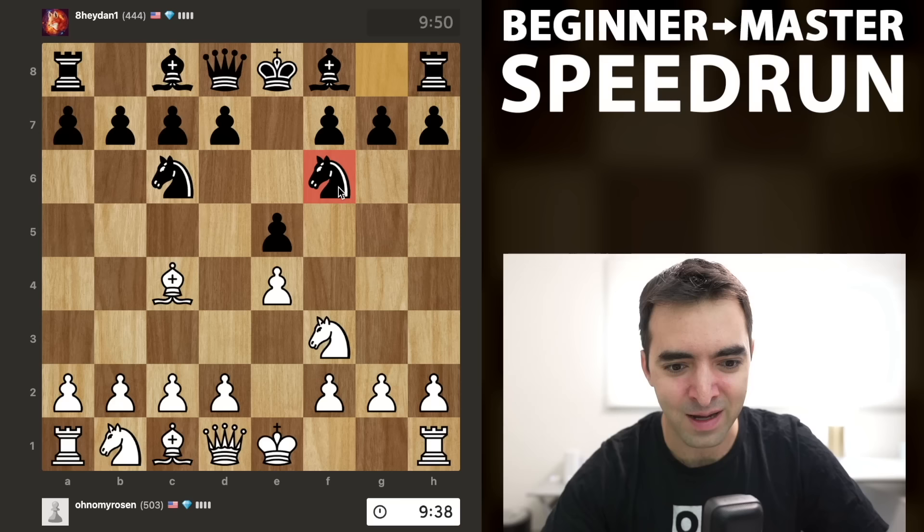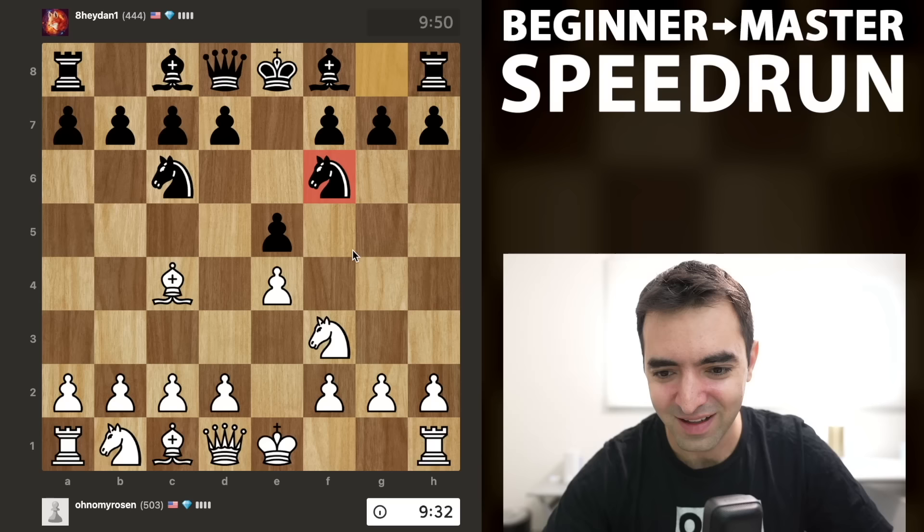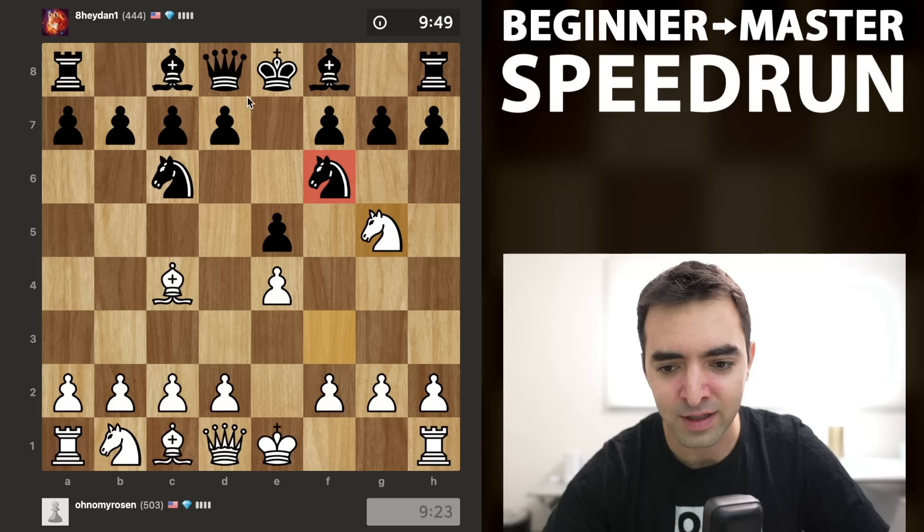Not only at a grandmaster level but also at a beginner level. In this position I'm going to go for basically what's the beginning of the fried liver attack, which is knight to g5. Because a knight obstructs the queen from controlling g5, this is a very viable move. And I've noticed at lower rating levels a lot of players don't know how to deal with this attack against f7.